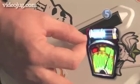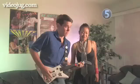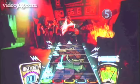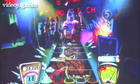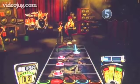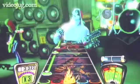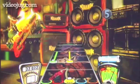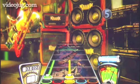Step 5: Star power. Take a look at your rock meter on the bottom right corner of the screen. If it's green, you're cool. But if you're in the red, use your star power — tilt your guitar up slash style and keep nailing those notes. This can double your points. Tip: the best times to use star power are if your rock meter is red or flashing red, if your score multiplier is times 3 or times 4 and you're kicking serious butt, or if there are a lot of notes coming up that you know you can nail. Warning: don't waste star power on sections where no notes are coming up.